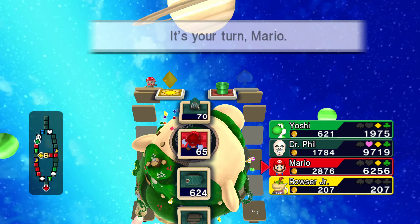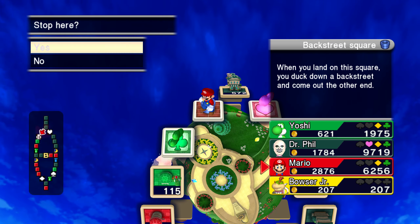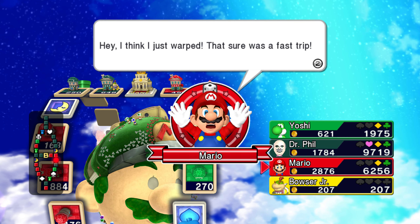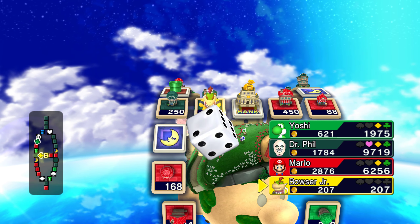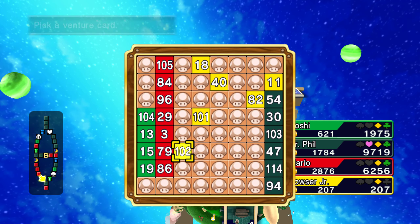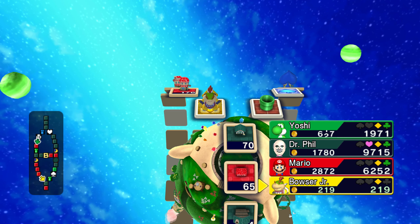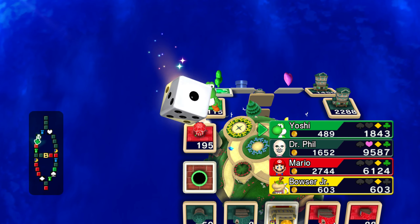Never get a stomachache when you warp. No, but I get a stomachache when you don't land on my properties, Mario — like you're doing right now, you're avoiding him. He didn't want to land on the heart, because he knows he's going to have to probably pay me that 2000 — he realized how deadly it is. Bowser Jr., if you get a one, game's over. How is he dodging this — he's quite amazing. And now he's getting free money here. Well Bowser Jr., you're still in this — you can't make any money, but you're still in it.